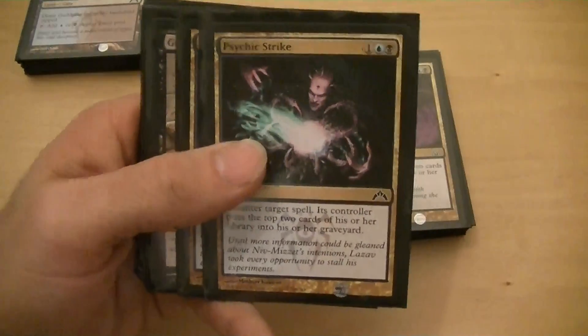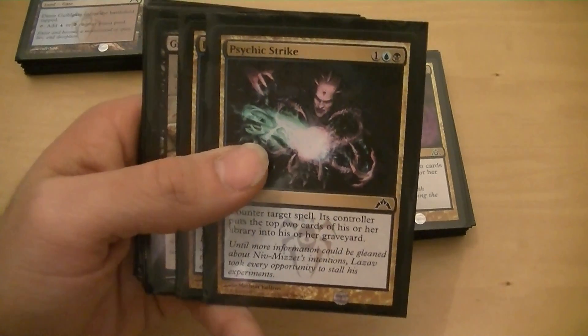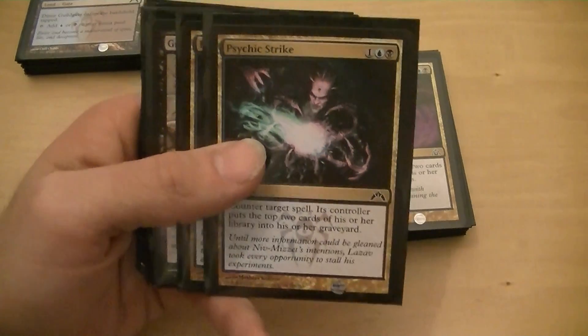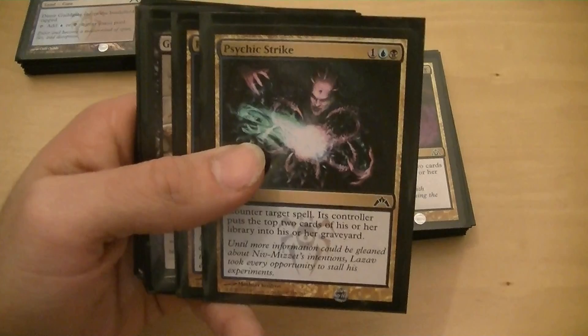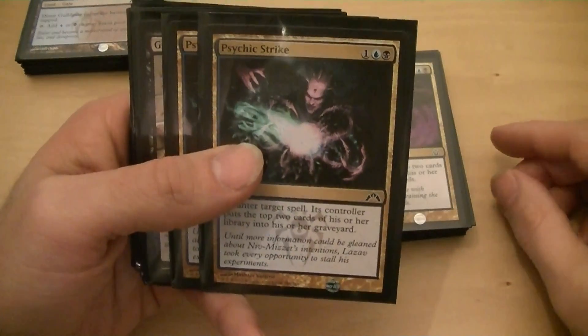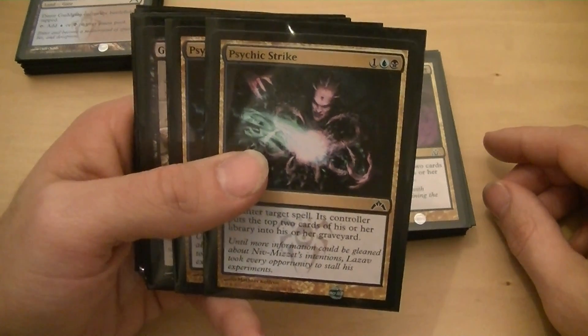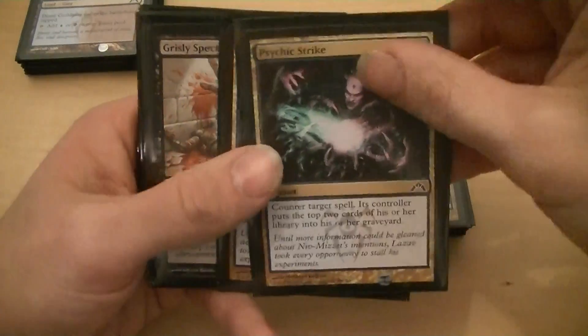I've got two Psychic Strike — I counter a spell and then the opponent mills two cards. This is for anything that's giving you fits. I only have two in here; just hold onto it and take something out that you really don't want to mess with.